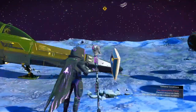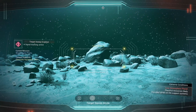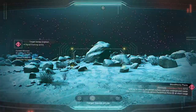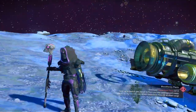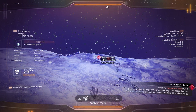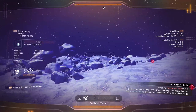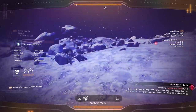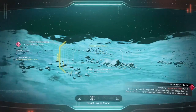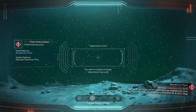We're automatically entered into the mission, and all we need to do is look around for hazardous flora. There's a two-week distance estimate — don't listen to that. You're just looking for plants that will be marked out. Caves would be a great place to go. This place also has whispering eggs, so we're not going to find a whole lot here on the surface. There's also no gravity here.